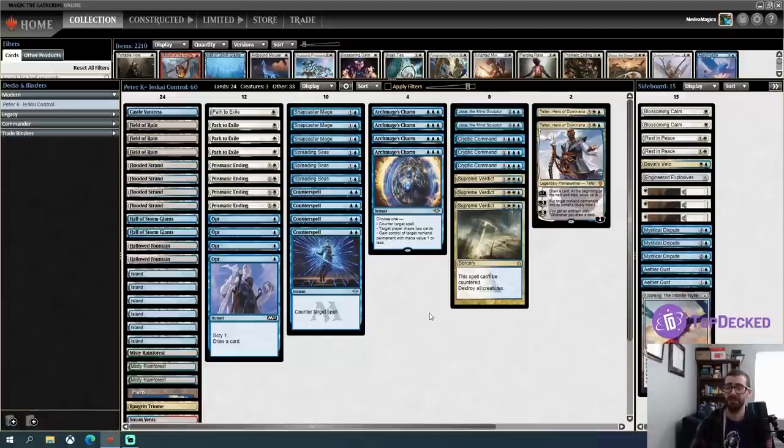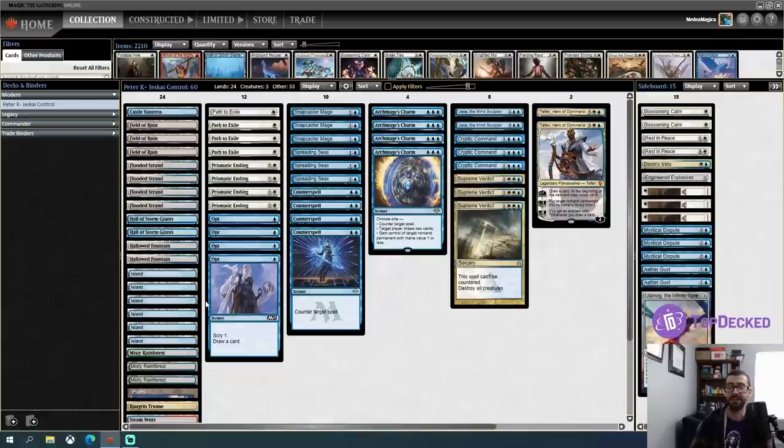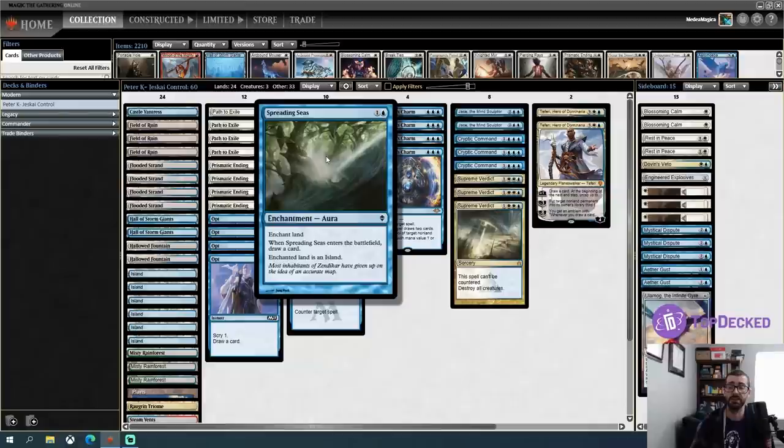There aren't really that many win conditions. A lot of times we're looking to kill with Hall of the Storm Giants, which for six mana becomes a 7/7 blue giant creature with Ward 3. That's one of the ways we're going to look at killing people. A lot of times we'll probably win via a concession rather than actually physically killing our opponent. For the Legacy players, something that might look a little weird is Spreading Seas — but like a Blood Moon effect, this is going to kill Urza's Saga, and that card's real good.